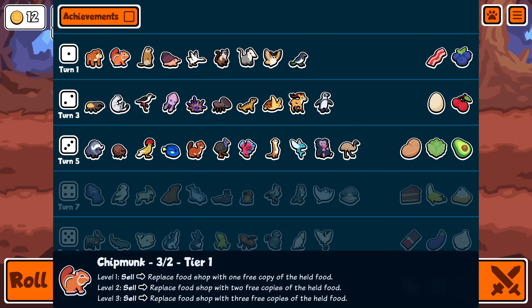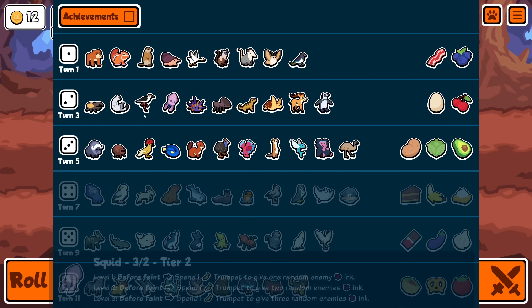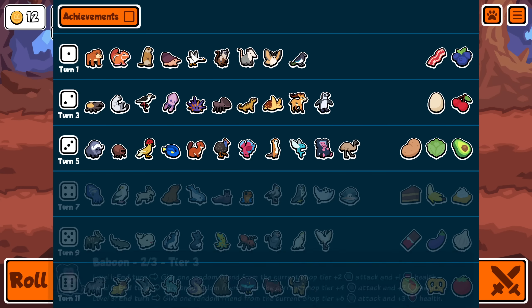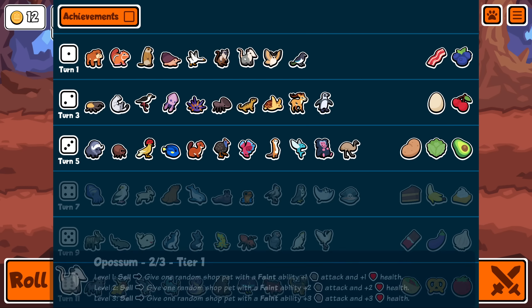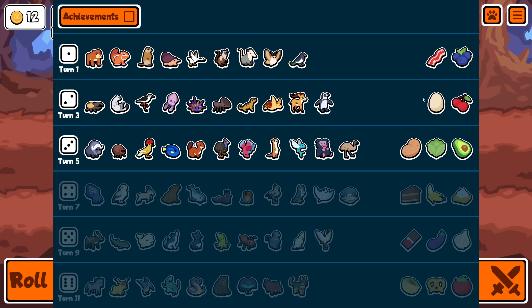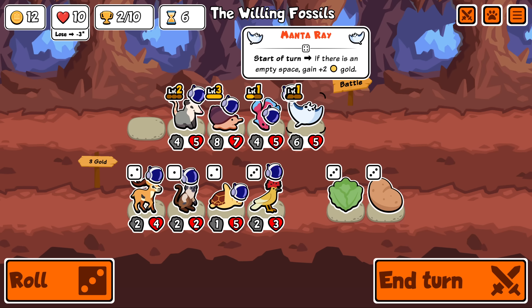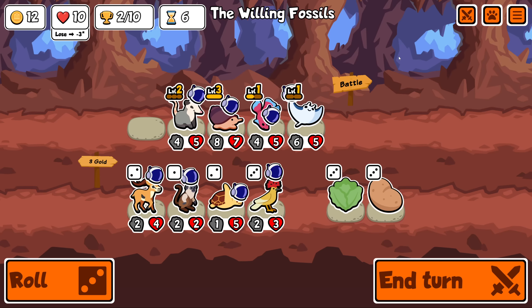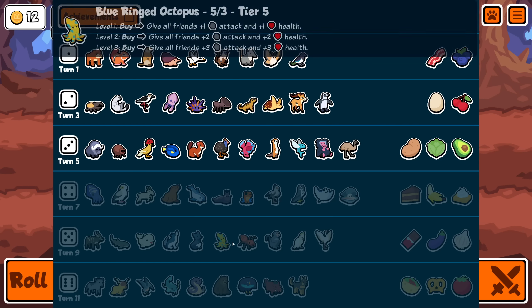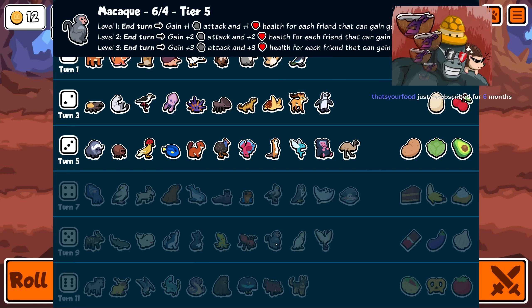Which one is the macaque? I have no clue where it is. What is even the hat placement on the stingray - he's like holding it. It's a tier 5. I don't actually know if I've used this yet - it gives plus one plus one for each friend that can gain gold. I still want to use the manta ray - I'm enjoying this but I need to find a better fish upgrade. We can probably just get rid of this but I'd like to get some use out of it.